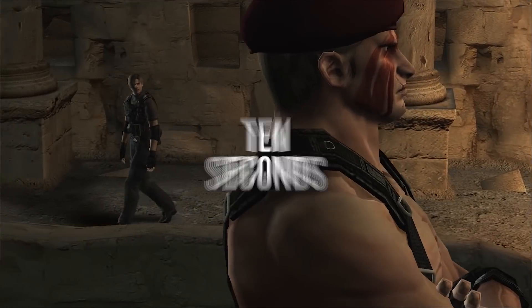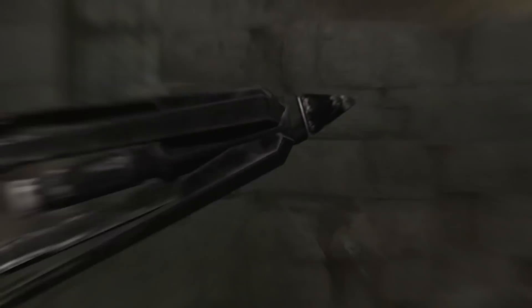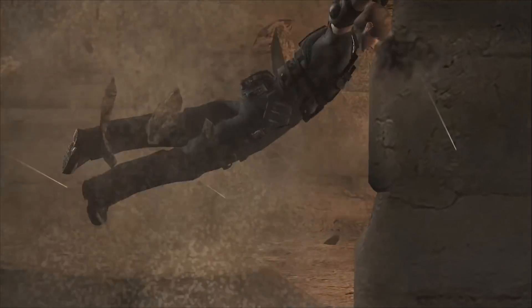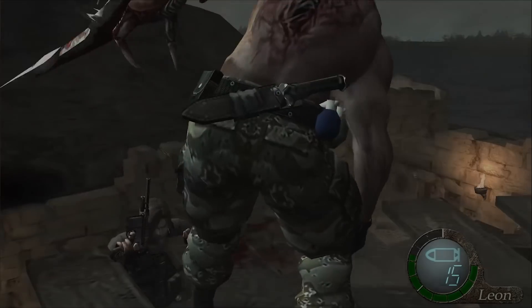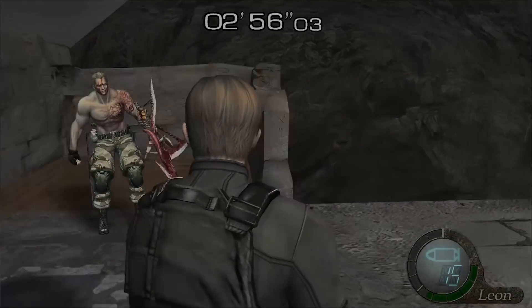At number eight is Resident Evil 4's defeating Krauser in 10 seconds. This is a crazy trick I actually never knew about. For some reason in Resident Evil 4, Krauser — one of the toughest bosses in the game — is very weak to a simple knife. This is specifically for the section where you have to beat Krauser after he places the time bombs, so it's not gonna help you beat the entire level, but at least it'll get you to the toughest part while you're on the clock, so it is a pretty useful trick.